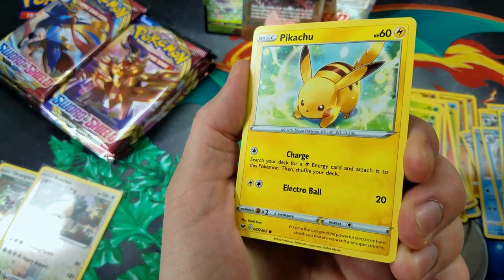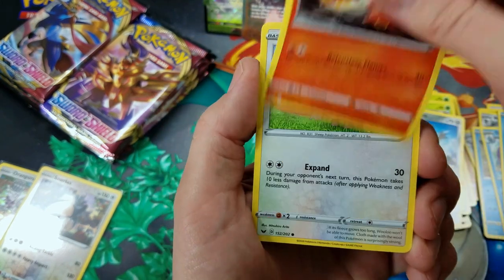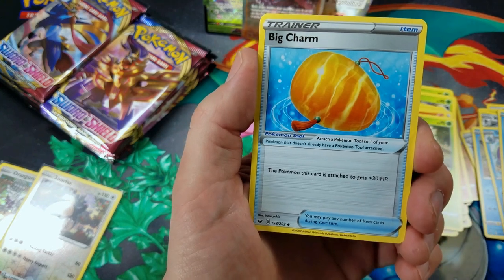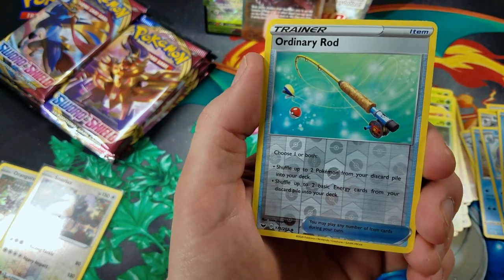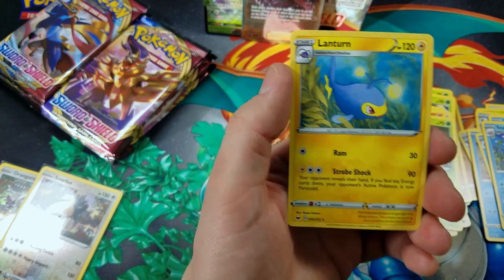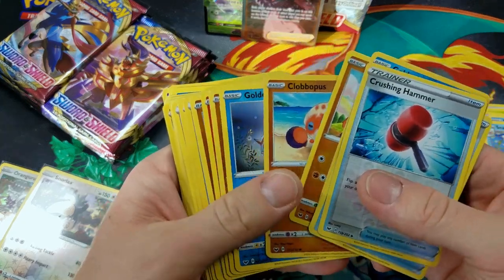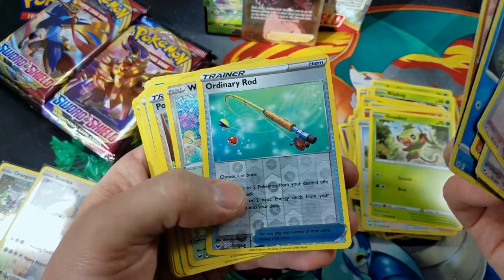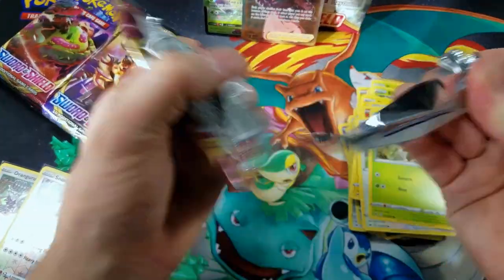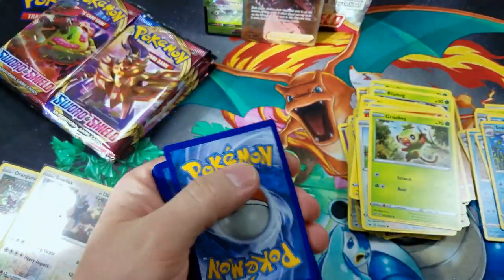Pikachu! First time pulling Pikachu out of this entire box, and it's a common card — you'd think I would have pulled all the commons already. Rotom Bike, Big Charm, Ordinary Rod — wait, I did already pull an Ordinary Rod. Reverse Holo and Lantern. I've gotten multiple duplicate Reverse Holographics from this box. That's pretty rare — doesn't happen too much.